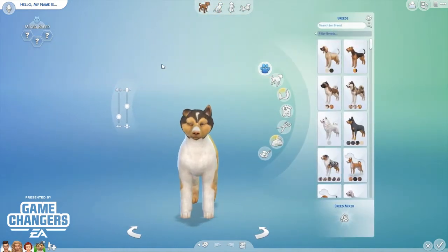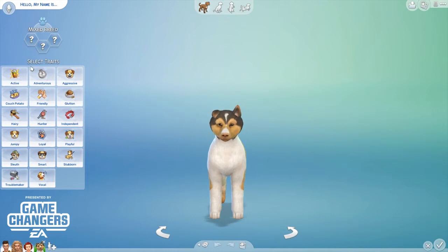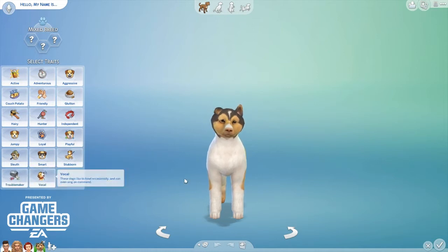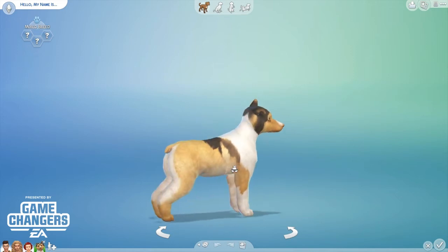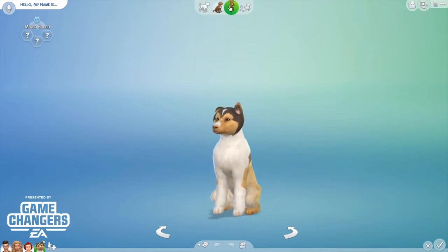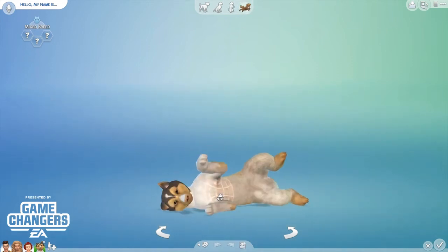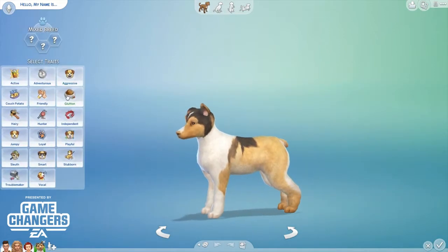We've got these traits which are amazing — active, adventurous, aggressive, glutton, friendly, couch potato, hairy, hunter, independent, playful, loyal, jumpy, sleuth, smart, stubborn, troublemaker, and vocal. Look at him, it's so cute! We can actually put them in poses so we can paint their bellies and get all of their details right.